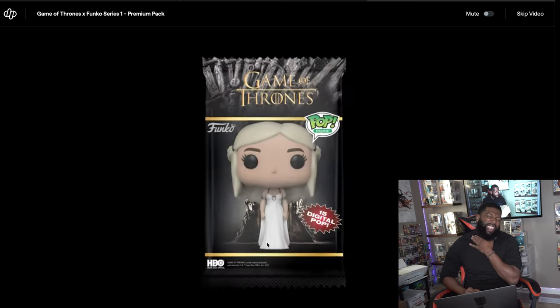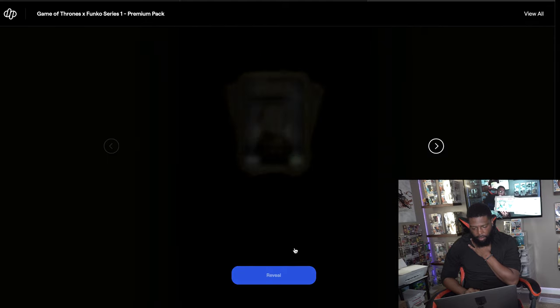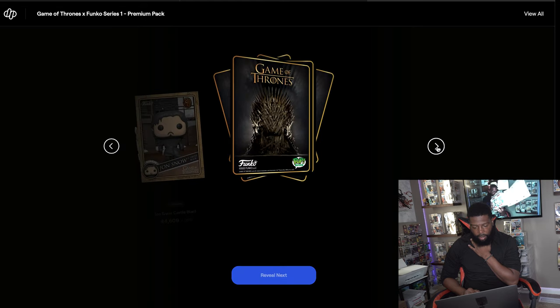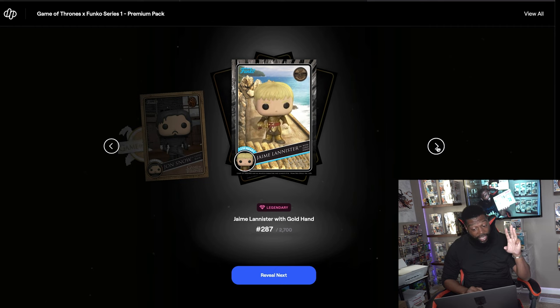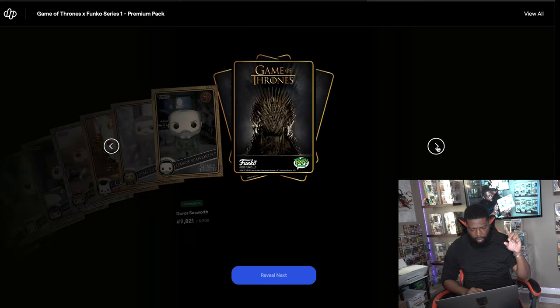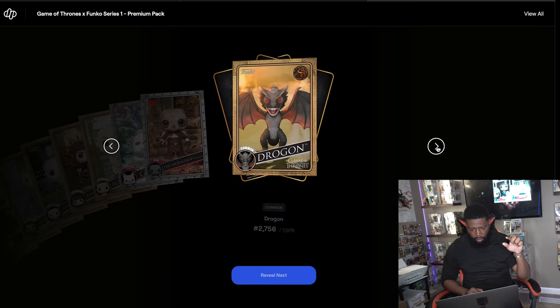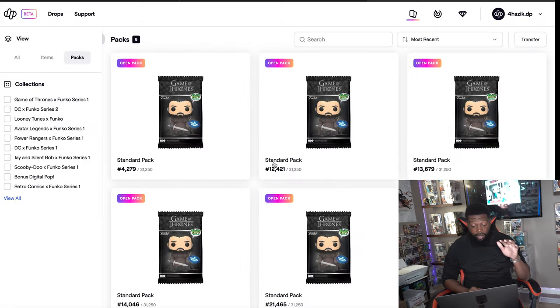Let's mix it up a little bit — let's go with the 15-card premium pack, pack number 13,846. Reveal — I got a serious coin, that was all gold but nice. Then a common, Jon Snow, and Jamie Lannister already — let's go, mint number 287. That's one out of three down of the cards I wanted. Then uncommon, common, epic, uncommon, common, uncommon, common, common. No grail this time but we got Jamie Lannister.